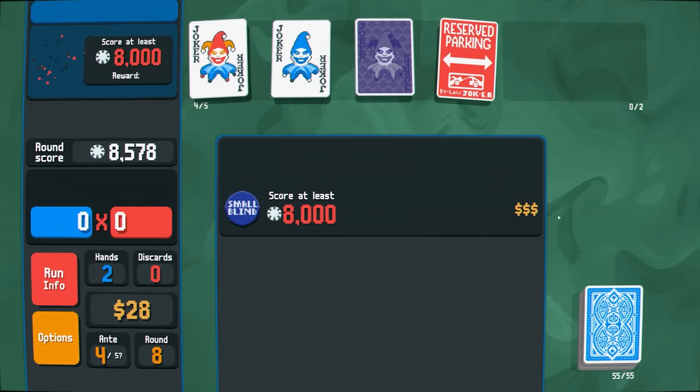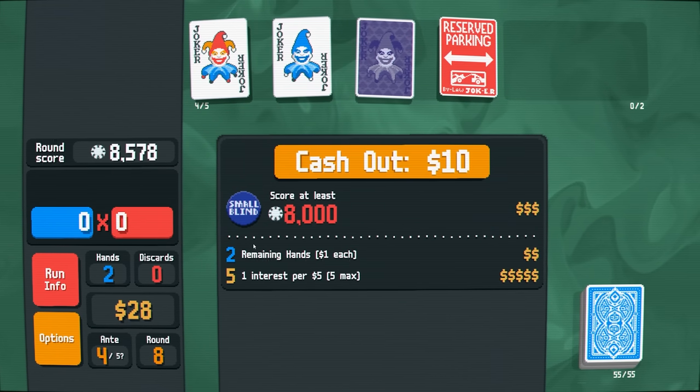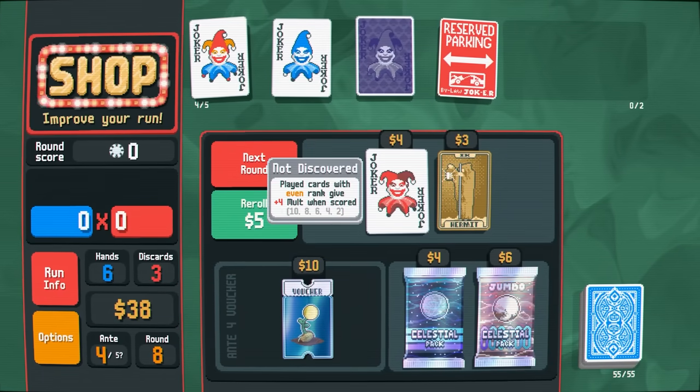I'm loving this game dude — eight thousand. We love it. Two remaining hands — one dollar each, five interest. That's what we want — we always want to be finishing a round with 25 gold in the bank.